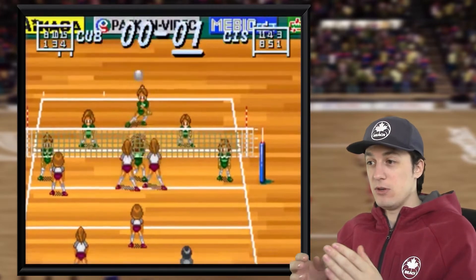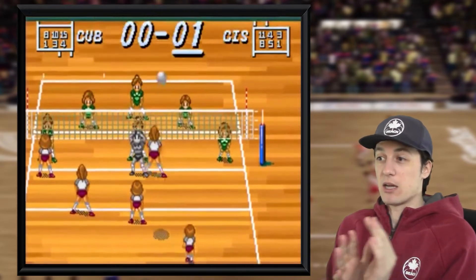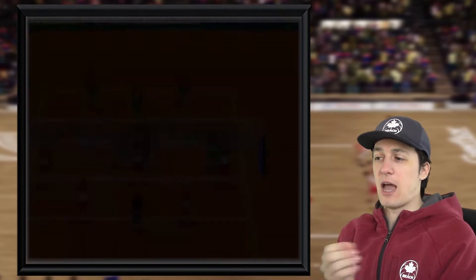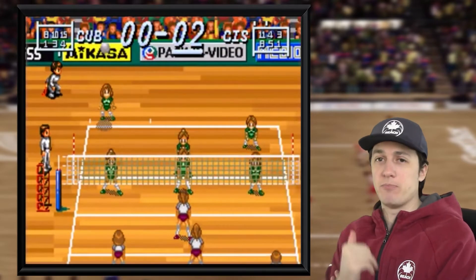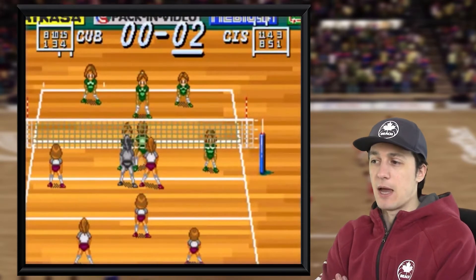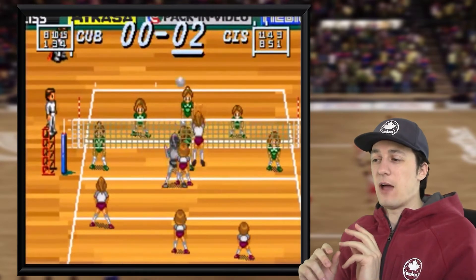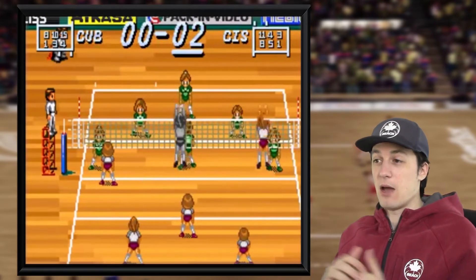It seems like in this one you can actually bump, set, jump, and pound, and also try to stack up your block and make a play, which is pretty cool. I couldn't figure out a way to play this, so it's unclear how easy or hard it is to actually set up your hitters and get a massive pound — or maybe you just have to bump it over every time and hope the computer makes a mistake. It seems too that there's potential to run some sort of fast options, like setting the hitter faster, running back row and stuff like that, which is super cool. I'm not sure how they would have made that work.